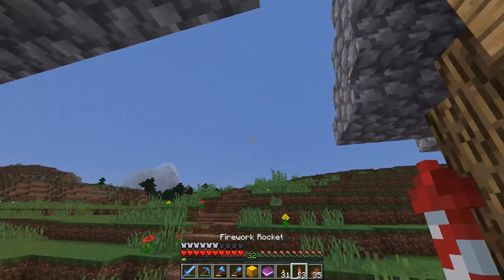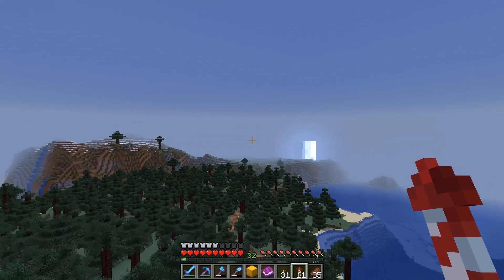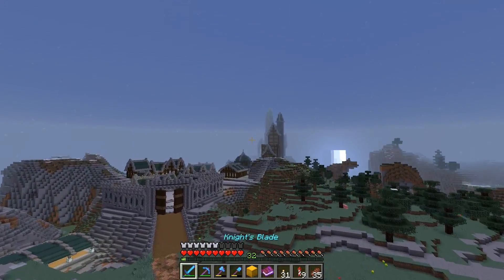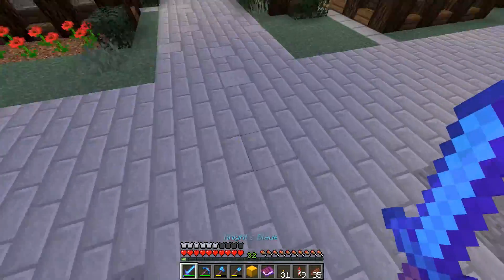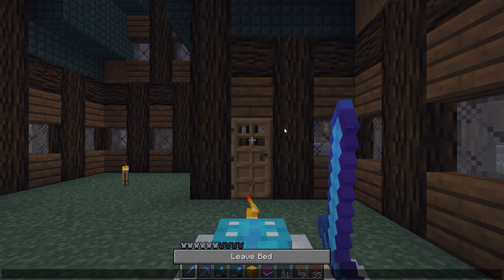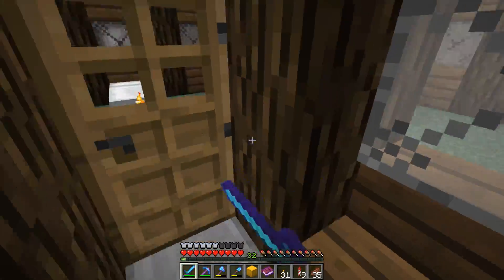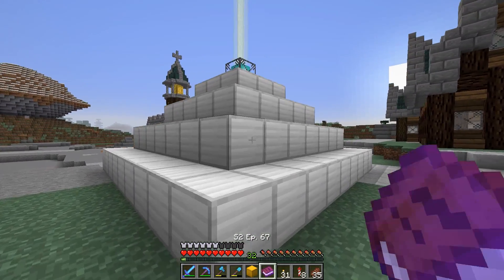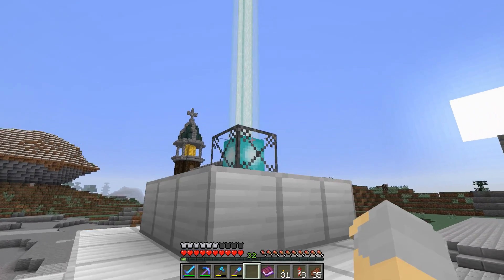Some things are just worth keeping in your ender chest. I know there are a couple of different opinions on this — like Exuma for example put out a video a while back about the things you should keep in your ender chest to always be prepared for any situation. There's some stuff where I'm of the opinion that it's not that important to have on you, but there are also things I find myself using all the time, like wood for torches and stuff like that.